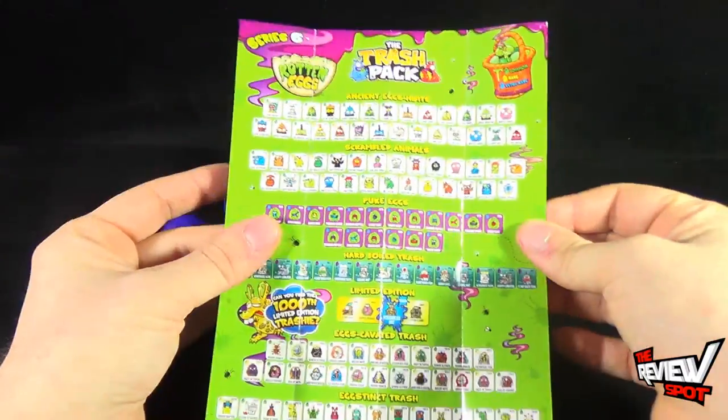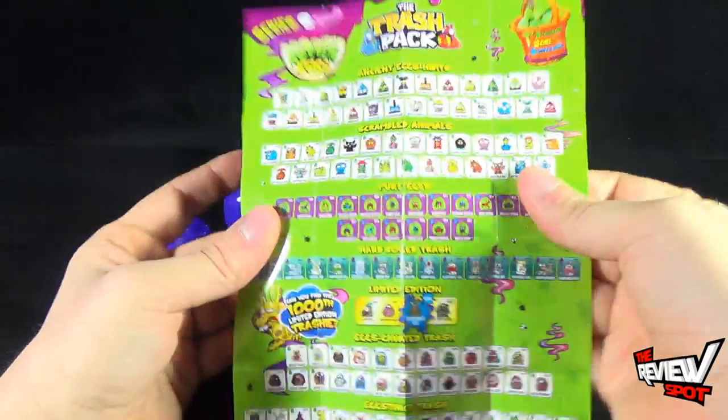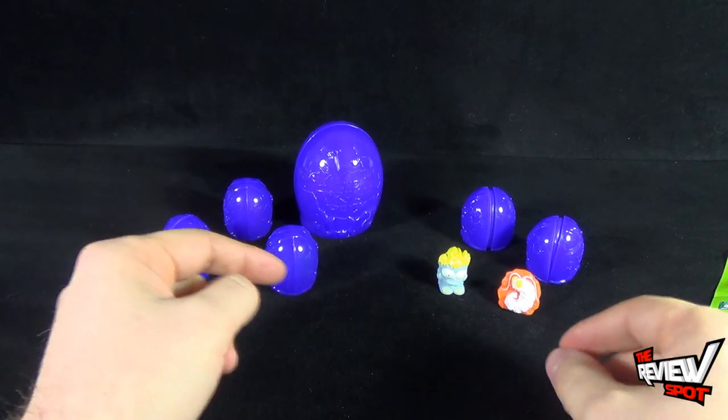And lastly, Rotten Rollers: set up six trashy characters in a triangle shape, roll your small rotten eggs at the characters and try to knock them down. Each player gets three rolls in a row and tries to knock over as many trashies as possible; the player that knocks over all the trashies with the least number of throws is the winner. We're gonna keep this pamphlet to the side so I know the names of the trashies.